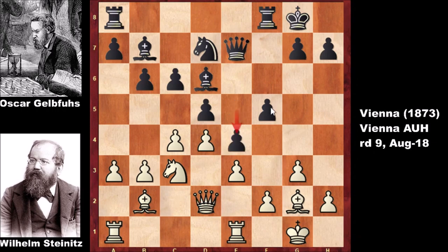It looks like black has a strong center. Black's pawn structure is looking perfect. It looks like both sides are equal, but there is no serious advantage for black.